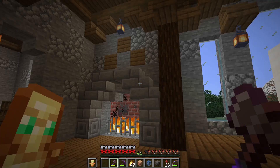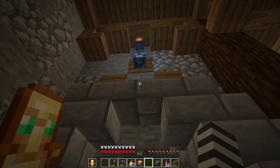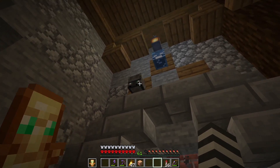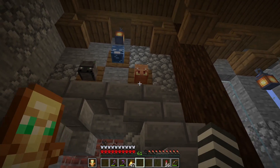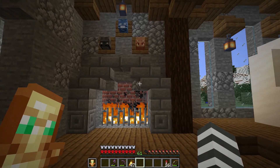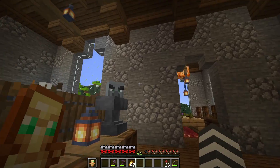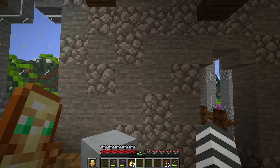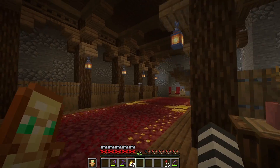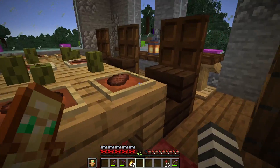The next thing I wanted to do down here was display some mob heads that I was pretty proud of killing — a ravager, the wither, and then a piglin, just because I didn't really know what else to put. This is like a head mount like some people have, and somewhere in the castle I do want to have maybe a deer head mount — maybe like here, that could be quite cool — but I don't know somewhere a little bit better.